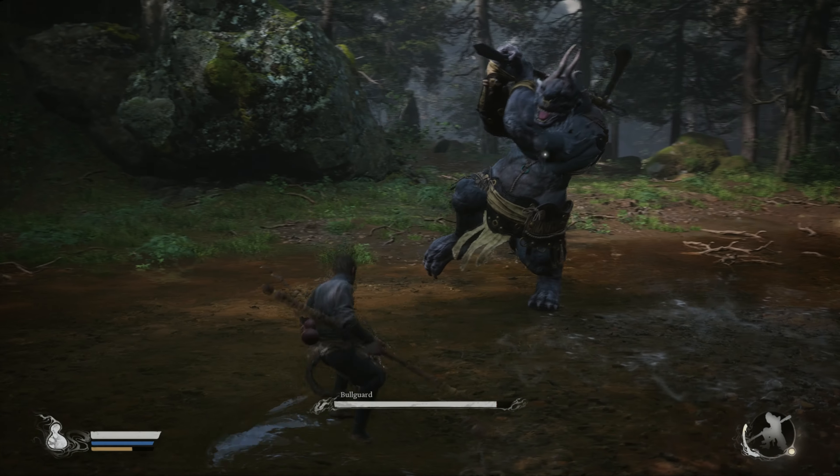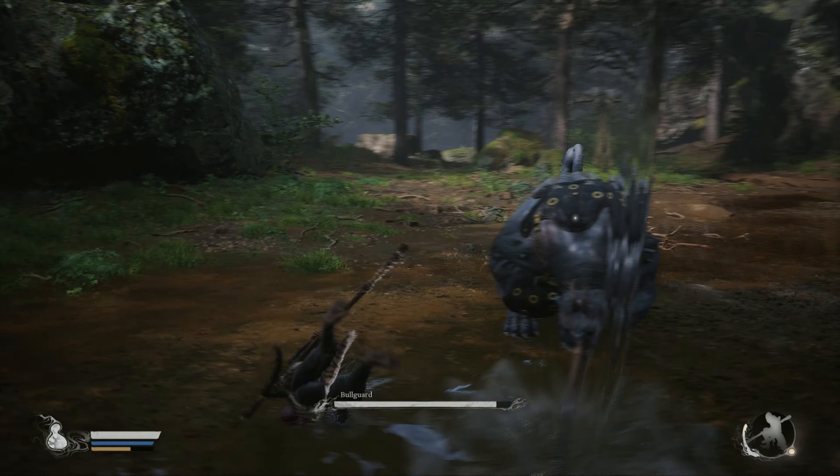The boss has a lot of slow combos and can be punished after each combo. Executing a full light attack combo will briefly stagger him, and charged heavy attacks will also briefly stagger him.